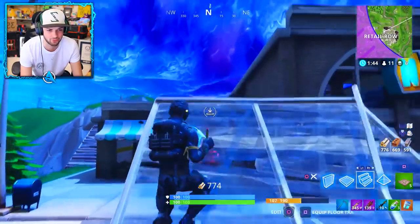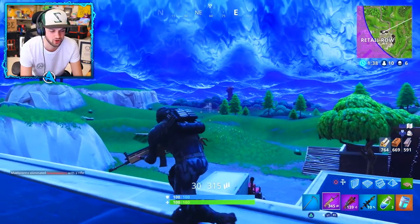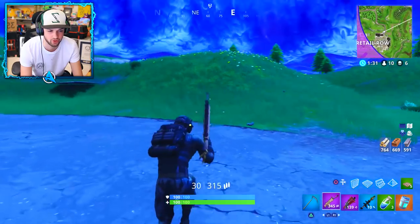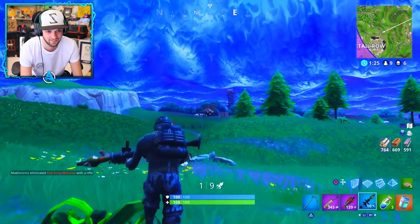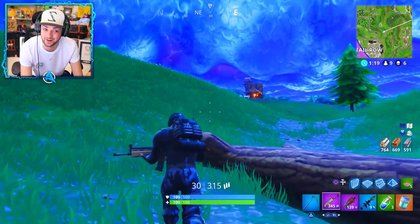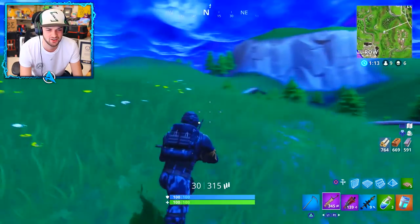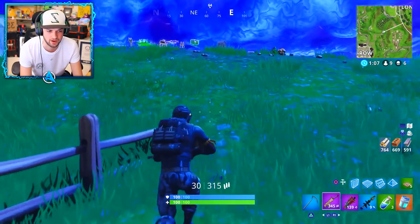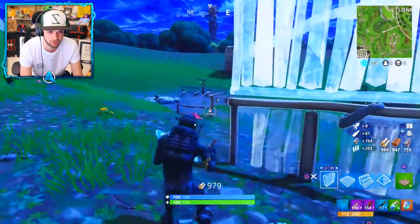No one's around — I feel like everyone is already in Lonely Lodge, set up in a base or two. Someone's died around here. Another chug — legendary scar, no semi. I may come back for that chug later but I'm not going to hold it right now. There's someone sniping. Another scar — minis are really what we want. Not bad.